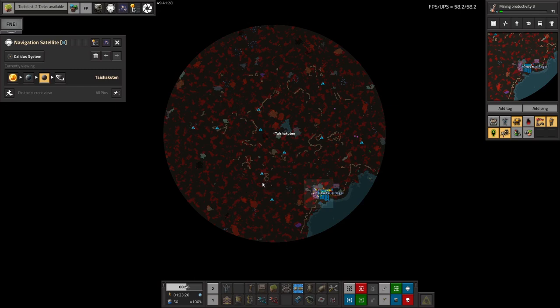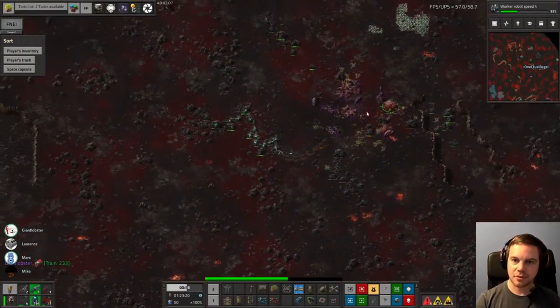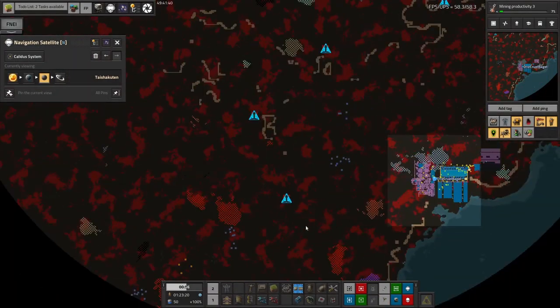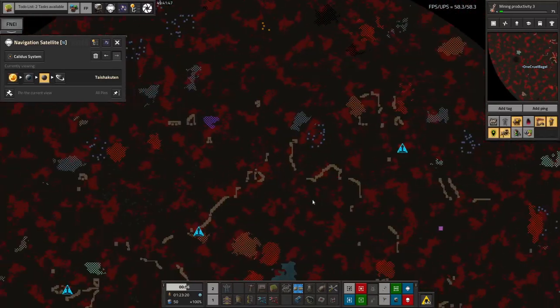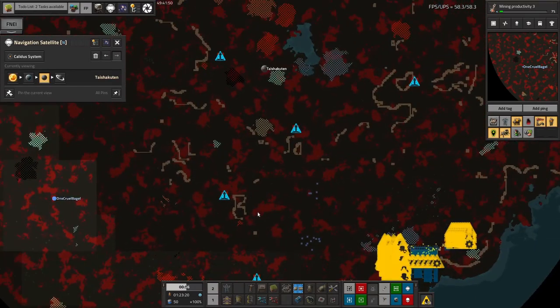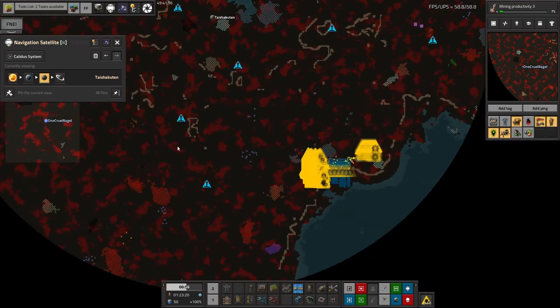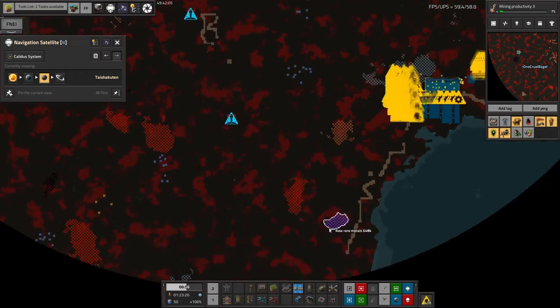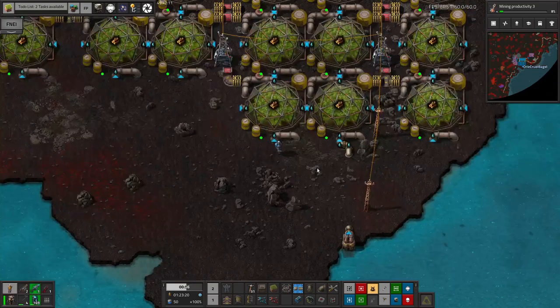I also spent some time going around the planet exterminating biters, which was kind of fiddly because it's really hard to spot them. The other three guys were just looking around in navsat mode trying to find them, while I scanned around on the map looking for red. The problem is red splodges are hard to spot because there's red volcanic ground and the biters are about the same red as the vulcanite patches. There's 14,000 vulcanite here — I kept seeing it and thinking 'aha, found it!' then zooming in and realizing it was just that vulcanite patch again.